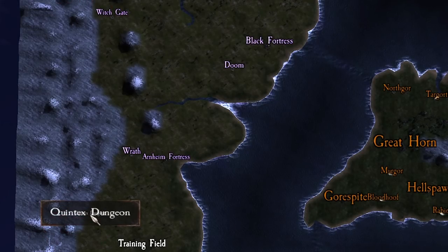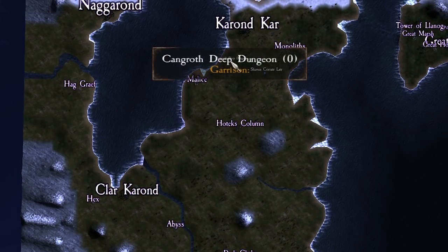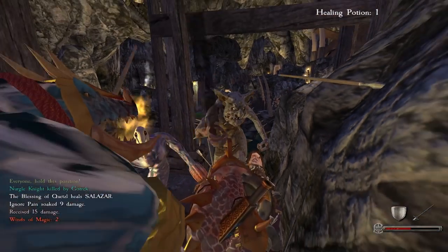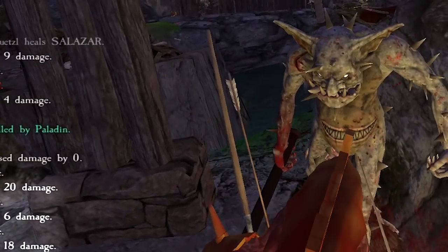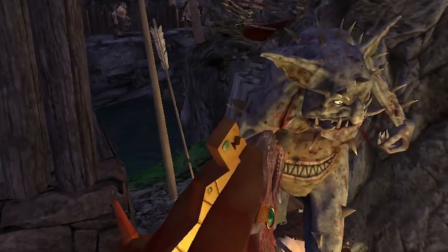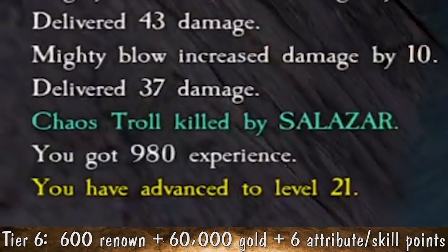Our last episode ended at Quintex dungeon — we did a tier 6 long one there, then headed north to Kangroth the Deep dungeon, which originally was medium, but then turned into short, then long after waiting. In the tier 6 dungeon we ran into one of these chaos trolls. I believe its weapon does piercing damage because it was doing a ton of damage each hit, and I think it can crush through blocks, meaning it can completely ignore your shield. Killing it gave us a level up, plus we get out-on bonuses that increase for every tier of dungeon we clear.